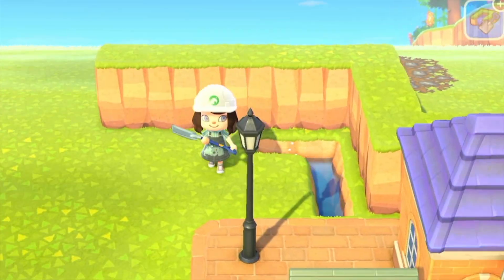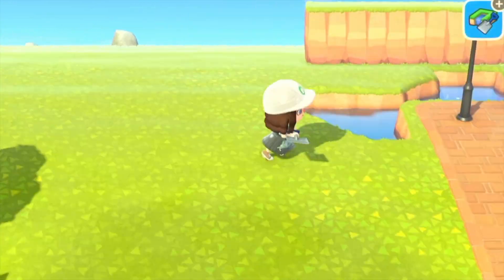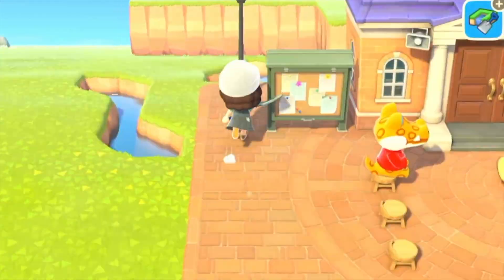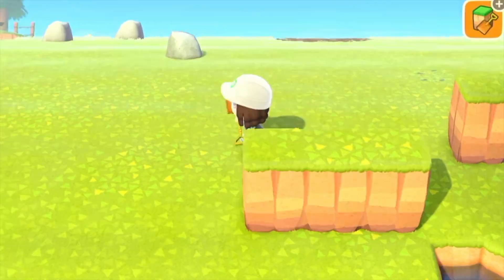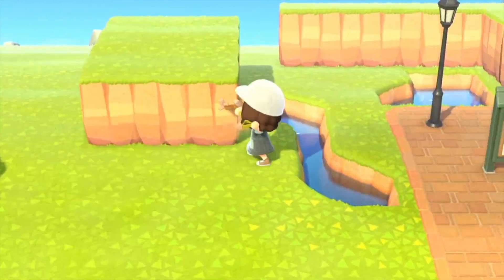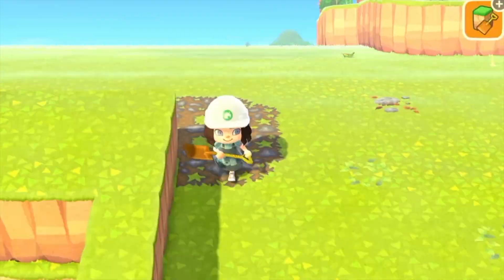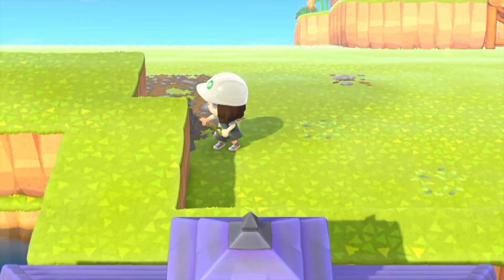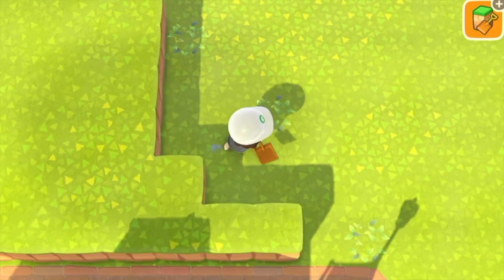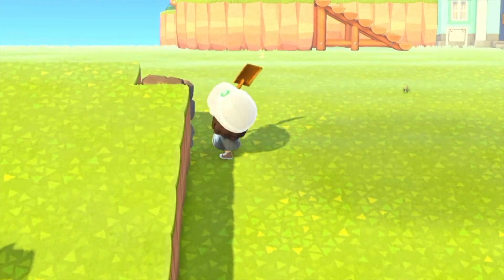We're gonna give it some life and try to make it kind of swampy, because if you don't know, my island theme is swamp core. But I'm also falling out of love with it — I don't know what happens, I get to this point where my island is almost done and then I'm like 'nope, I'm over it, I'm ready to change my theme' and I never see the completed island.